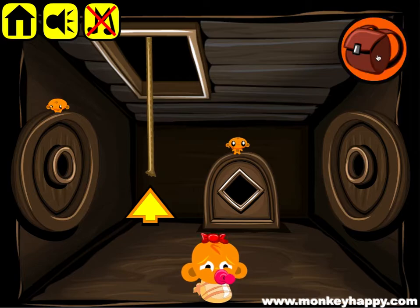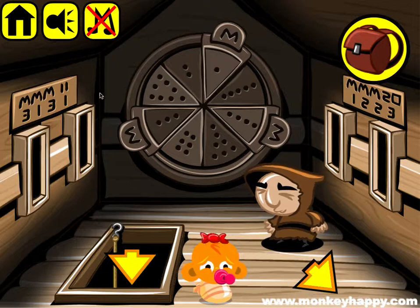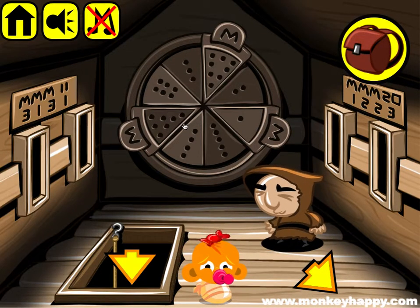We're down here. Pick up the other two objects. We can put our blue ball there and another one there. To unlock these we have to go back upstairs. We see that here it says MMM = 11, so that means these three numbers have to equal 11.